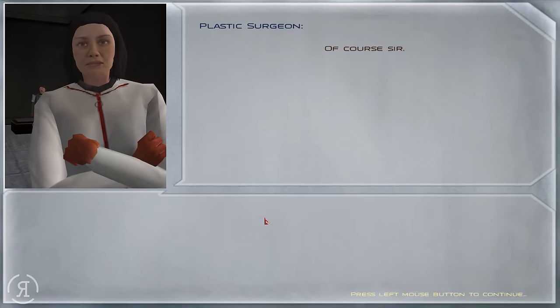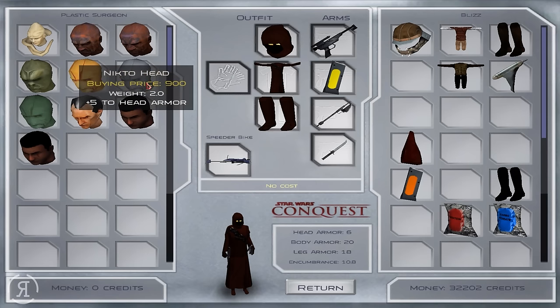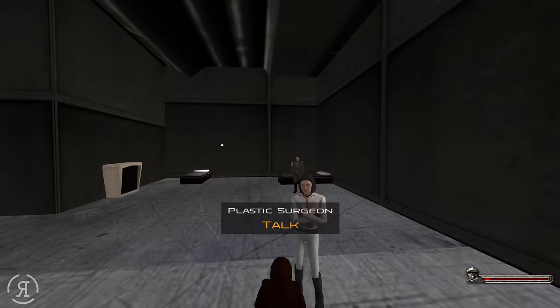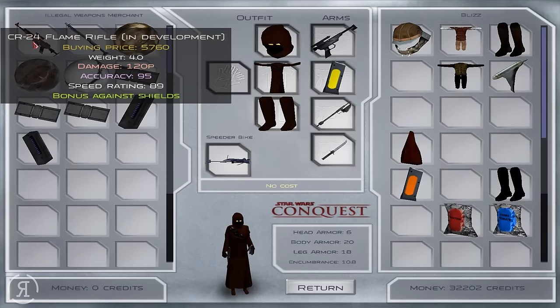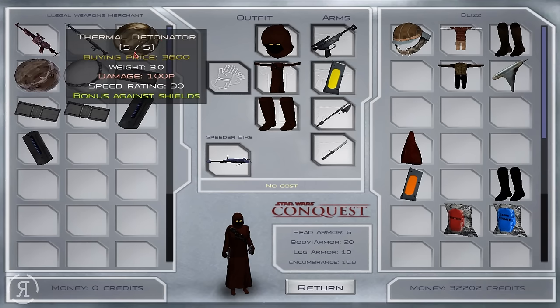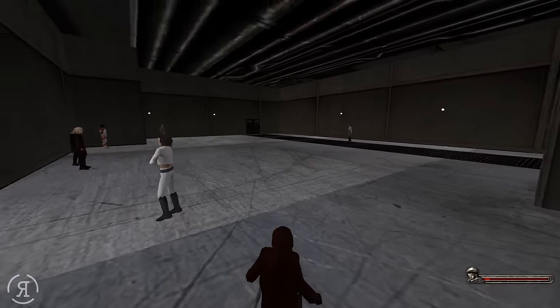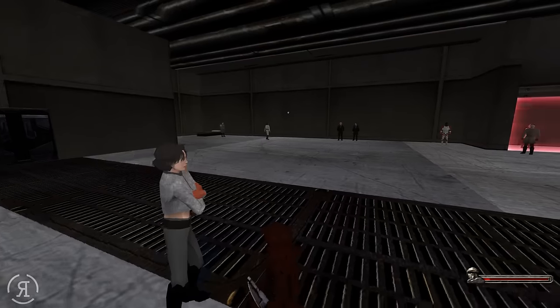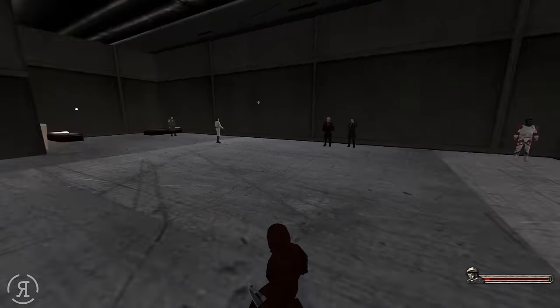There's also a plastic surgeon, so you can change your head — there's a Bib Fortuna head, a Nikto head, clone troopers, and even Grand Moff Tarkin. Then there's an illegal weapons merchant which gives you various overpowered things. The thermal detonators are certainly going to break the game. It's really nice how they give you a huge amount of different weaponry and customization, because Mount and Blade in general is not very good at character customization.